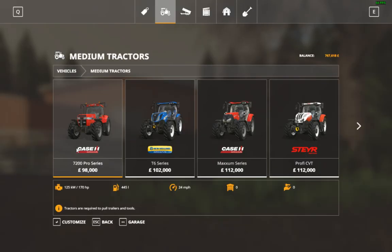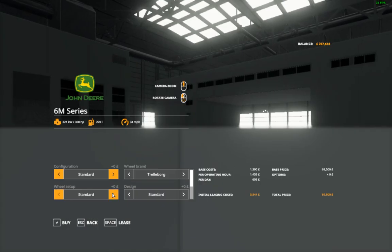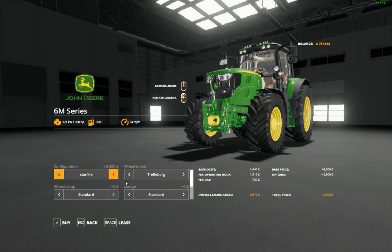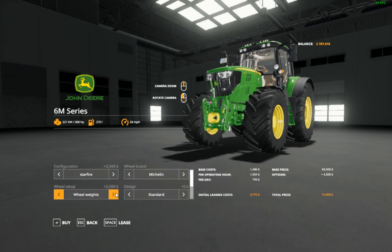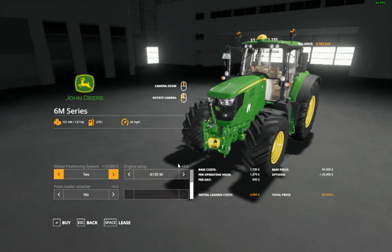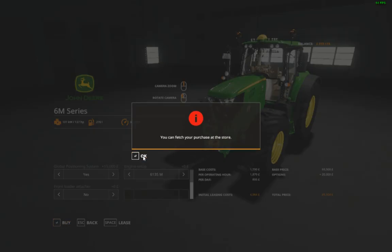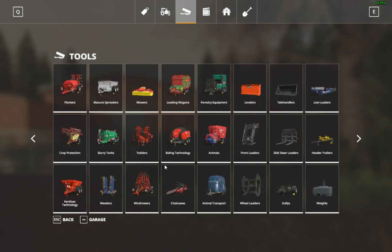So what we'll do is go to the medium section, tractors, and we'll go John Deere. This is just basic configuration — go to Michelin, go to wheel weights, design, we'll have beacons on. Scroll down until you find Global Positioning System — you want to say yes, just put a GPS unit on your roof. It's going to cost you 15,000 pounds to buy, and it's well worth it.